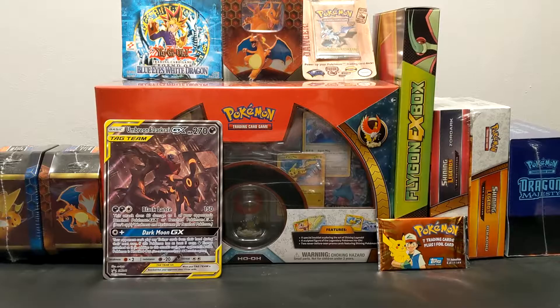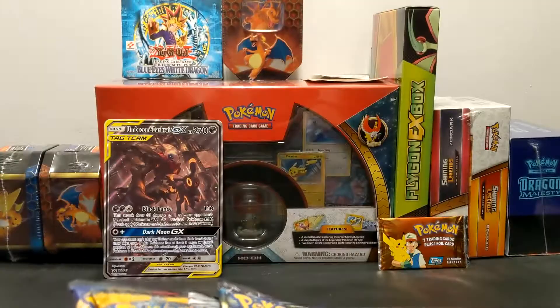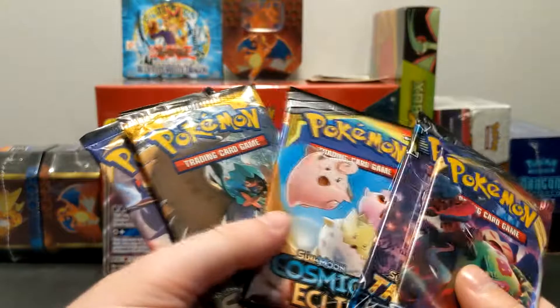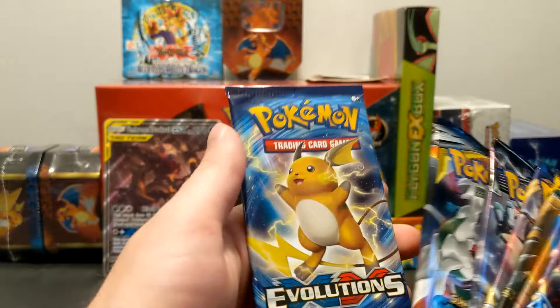We got 8 packs to go through today which is pretty nice. It's a pretty decent variety of packs which I'm actually happy with. We got 2 Sword and Shield, Lost Thunder, Cosmic Eclipse, base Sun Moon, more Sword and Shield — that's the second time I said 'Storm and Shield' — Celestial Storm, more Cosmic Eclipse, and XY Evolutions.